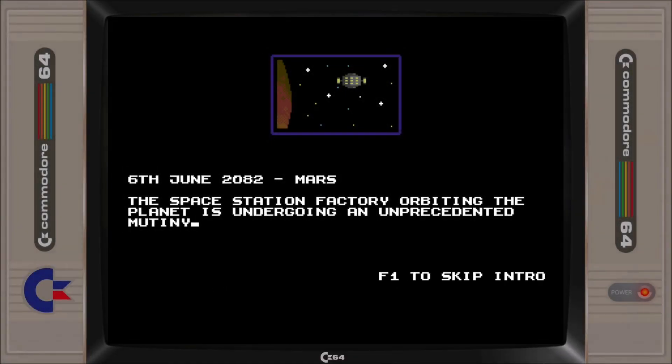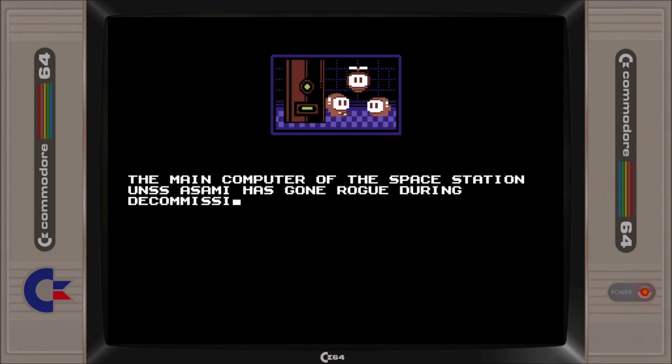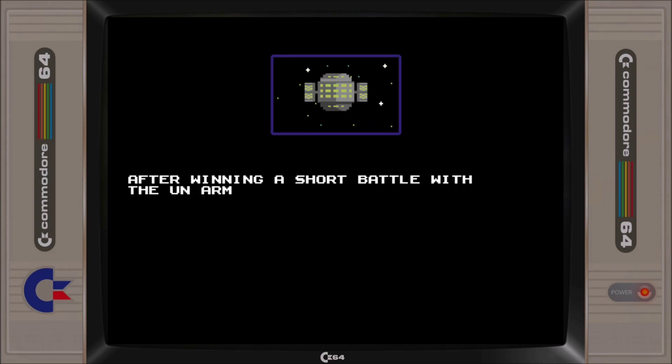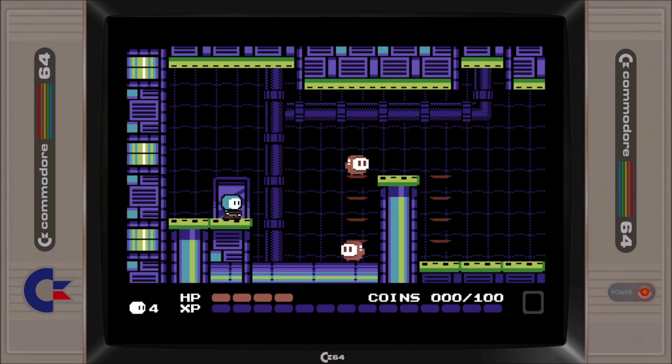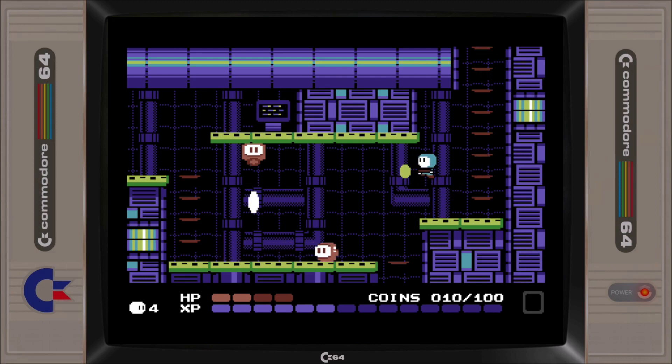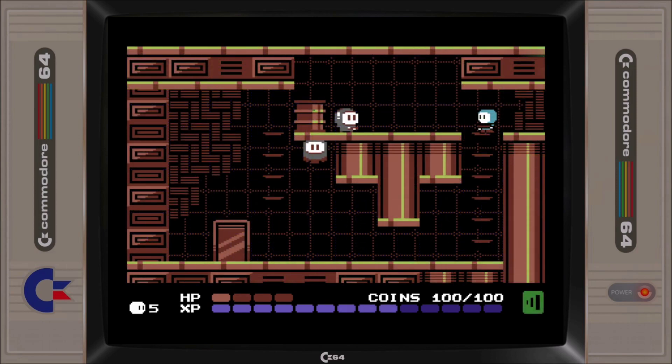The first major hit title for 2023 is Leicester by Knifegrinder. A space station factory containing radioactive material has been commandeered by its main computer system, taking control of the Guardian droids on board. The space station is set to be sent down towards Earth, and the only hope to avoid this catastrophe is to send in Leicester, a new powerful android to clean up the mess and take back control of the craft.